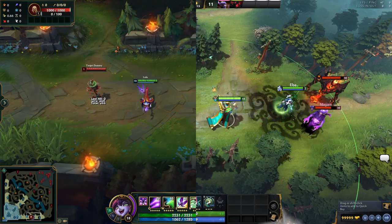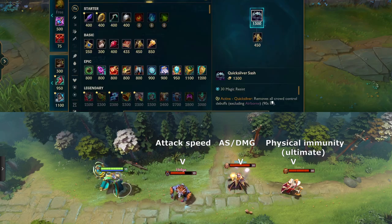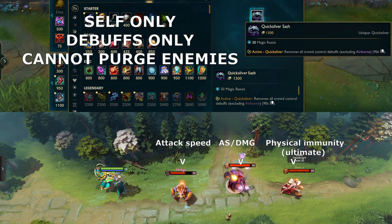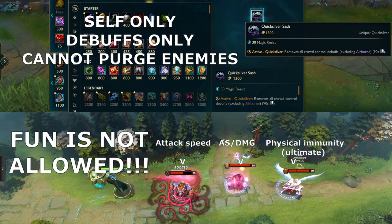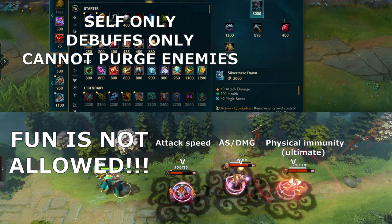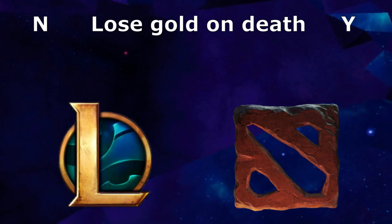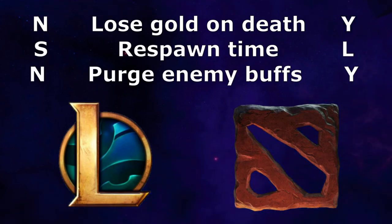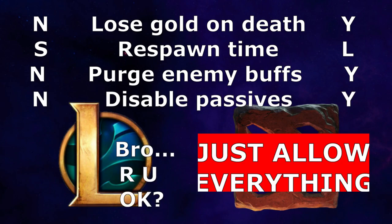In Dota, purge removes negative debuffs from allies and positive buffs from enemies. This is another thing you won't find much of in League. It's almost impossible to remove buffs from an enemy champion, since so many kits are designed around these buffs. League makes it a high priority to not make anyone feel crappy because they had stuff taken away from them. There is no gold lost on death, death timers are shorter, buffs can't be removed, and passives can't be disabled. Dota's balance just shrugs and says, why not?